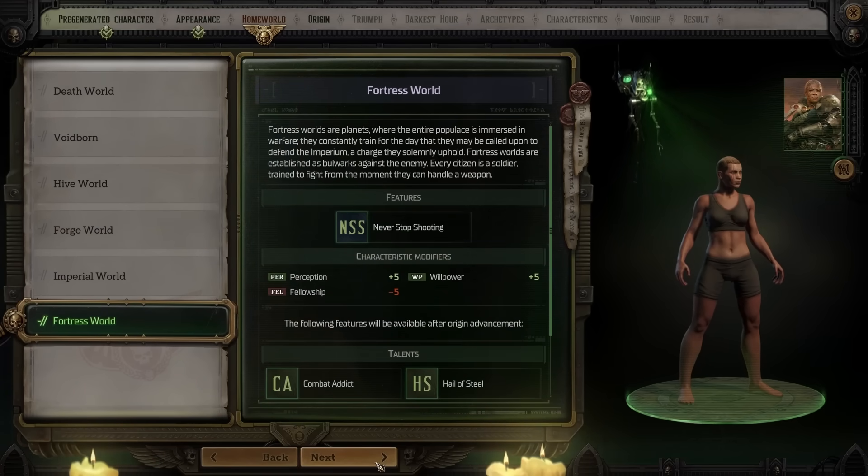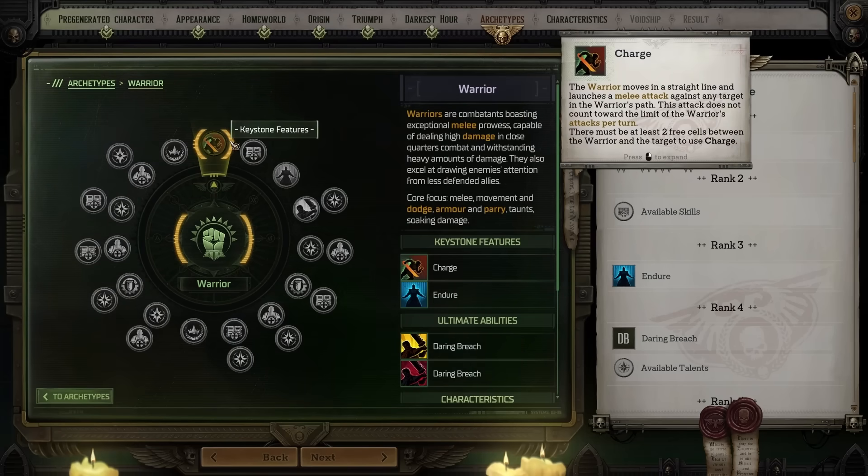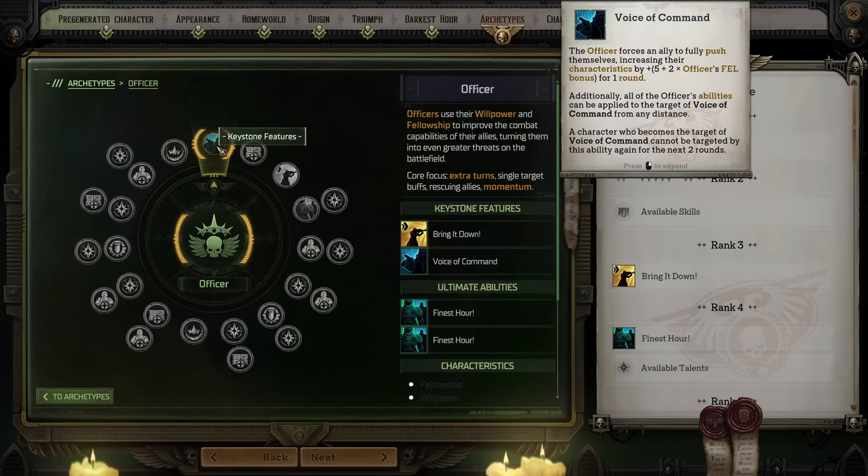The final Act 1 boss, which was already one of the toughest encounters in the entire game, has been made more difficult. He will now prefer burst attacks and only reluctantly use single target attacks. Those who have played against him know that this is not welcome news.